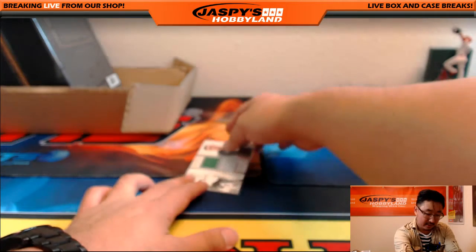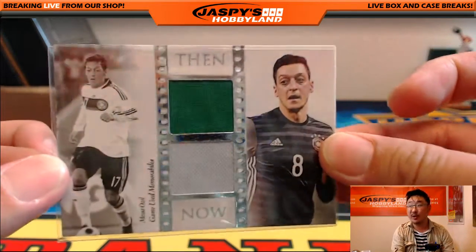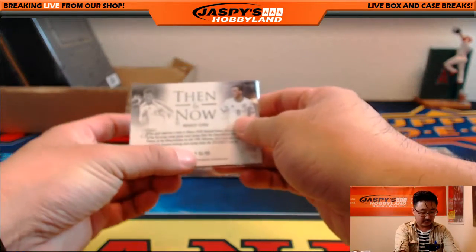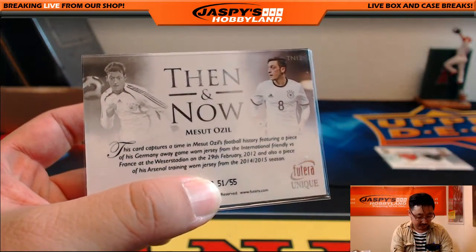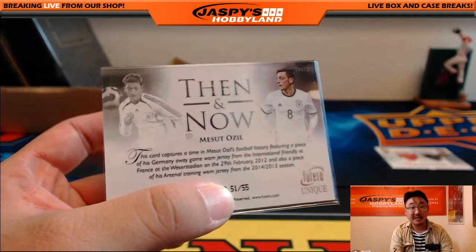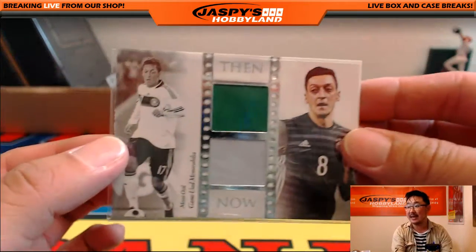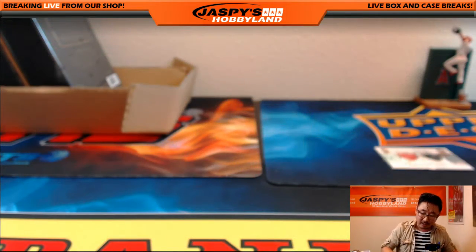And the then-and-now card is Mesut Ozil — game used memorabilia, Then and Now Mesut Ozil. Let's see what the then-and-now is all about — 51 out of 55. His Germany away game from a friendly versus France in 2012, and a piece of his Arsenal training-worn jersey from the 14-15 season. Mesut Ozil, another M going out to Coop.